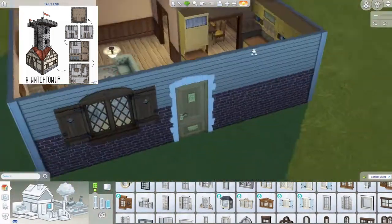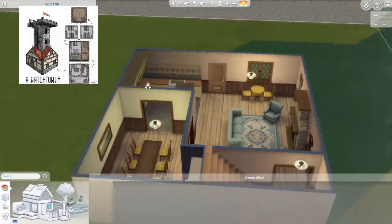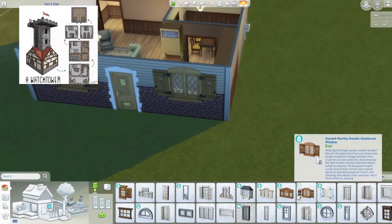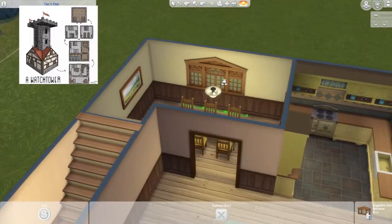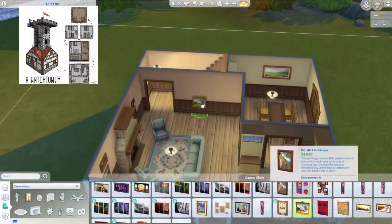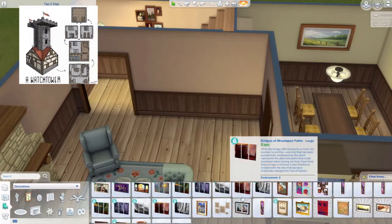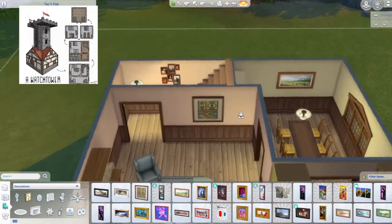I'm adding windows with shutters, which look lovely and match the vibe. I originally put one there but I remove it and mirror the front and back with the windows. Just more paintings and artwork to fit the old-style vibe.